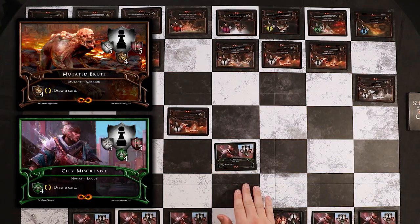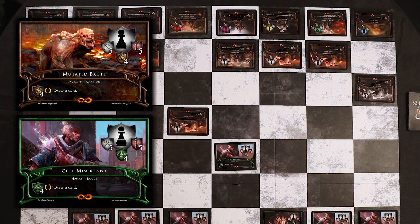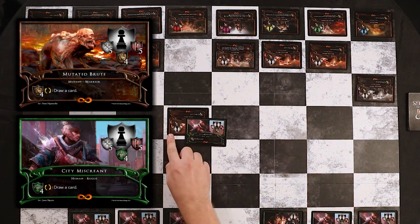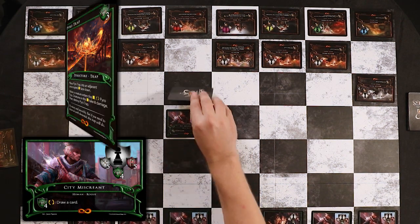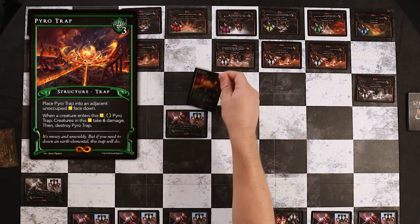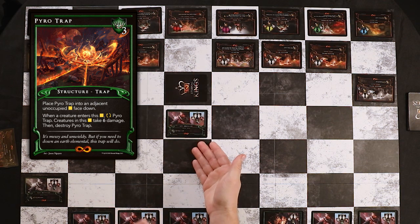Here's the power of traps. Normally I wouldn't want to kill this Mutated Brute because it's protected by Kokra Who Crawls, Strength's Queen. But since I have a trap in my hand, I can deal five damage to the Mutated Brute with my City Miscreant, which is enough to kill him. Not only do I kill the Mutated Brute, but I can place a trap by paying its casting cost of three Agility and putting it face down in front of my City Miscreant. My opponent won't know what this trap is, but this is the most powerful trap in the game — the Pyro Trap. It deals six damage to any creature moving into it. So if Kokra Who Crawls tries to come after my pawn, I'm going to get a queen for it.